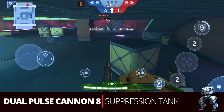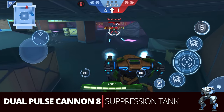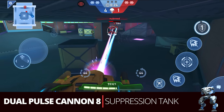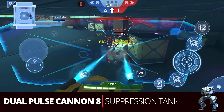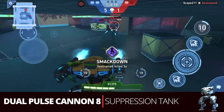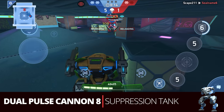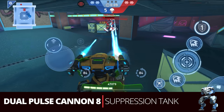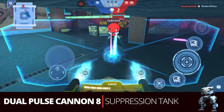This is the dual Pulse Cannon 8 — the suppression tank. If you spend money in the game you may want the Carbine 8, which has more damage potential especially with its double damage chance. But the Pulse Cannon 8 is still really effective at suppression, especially for free-to-play players. It has a very fast reload — I believe the fastest in the game — so definitely a good one to consider for suppression.